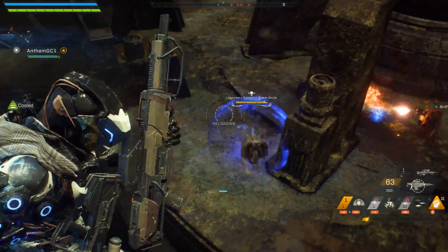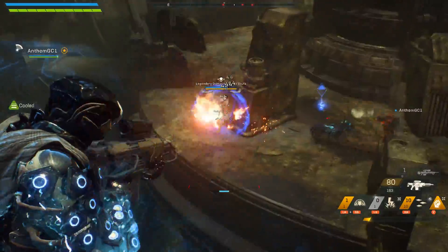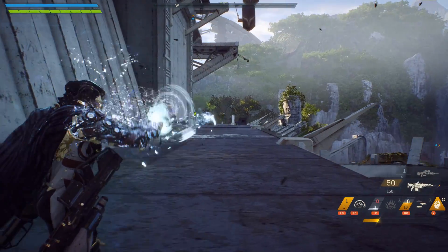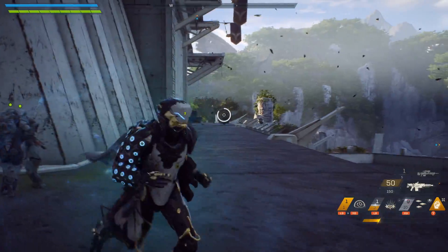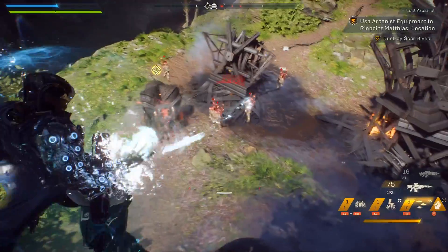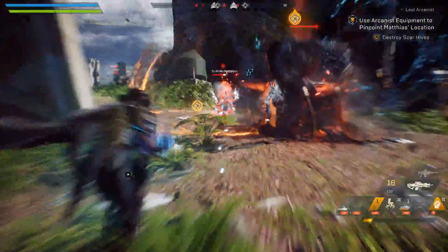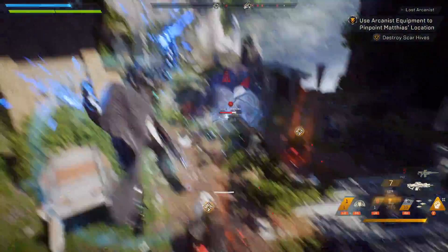Now let's take a deeper look at some of the abilities and how you can combo with your javelin. We're going to be looking at the ultimate, all of the abilities, as well as some of the support skills available. Starting things off, we've got Frost Shards, a multi-use, single-target ability that will freeze all of your opponents in place. While it might not hit the hardest on its own, Frost Shards is one of the best abilities for applying the ice debuff in Anthem, allowing you and your teammates to combo with other abilities to unleash even more damage.